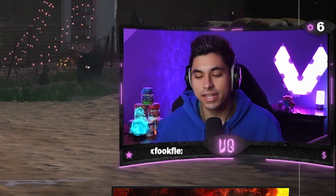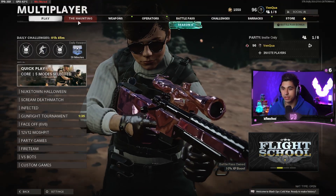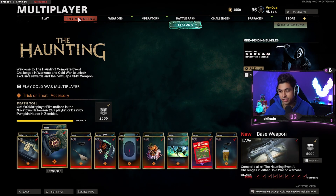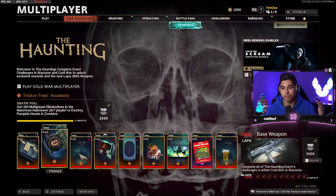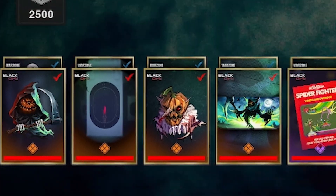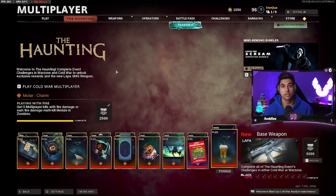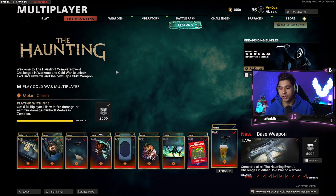So as I was saying in the intro, the new haunting event started. With it came a new SMG, the Lapa SMG. Now to unlock the base gun for this SMG, you have to complete the haunting challenges that come with this new mid-season update. There are only a total of nine challenges to do, and you also have the option of completing them in Warzone or Cold War — Cold War being multiplayer or zombies. So you have a lot of options.